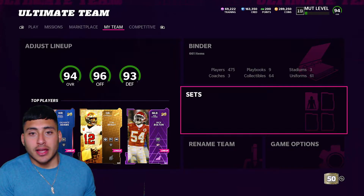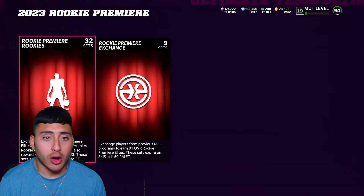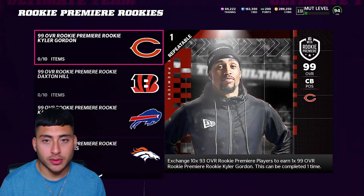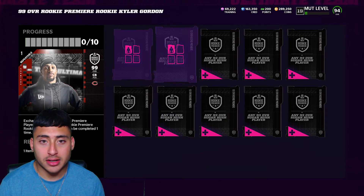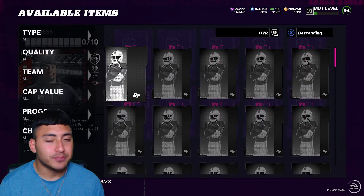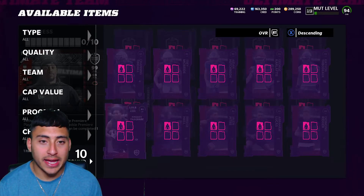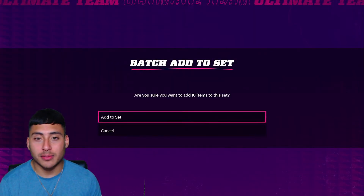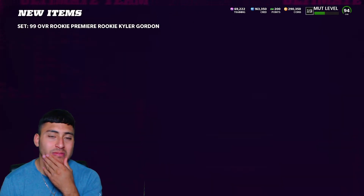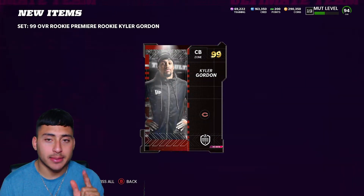Let's jump to the sets so I can show you guys what to do. If you're at the legendary tier it's pretty plain and simple. We're gonna do the first one, the 99-overall Bears. Let's add our 10 players to it. I think it's nice that MUT Rewards is giving us something worth having — I want things that will be valuable and helpful. Out of the 10 players, I believe you can only do these sets one time.